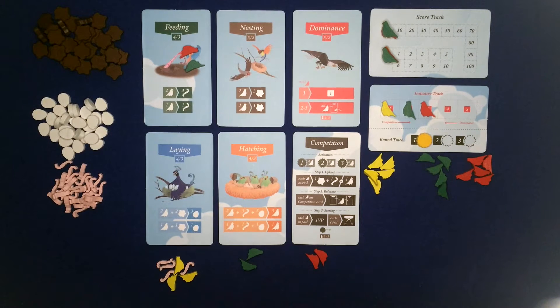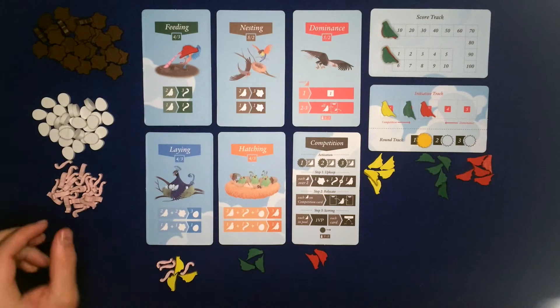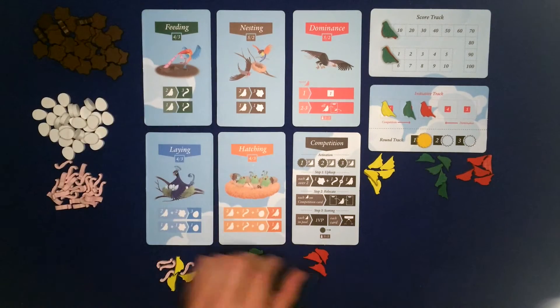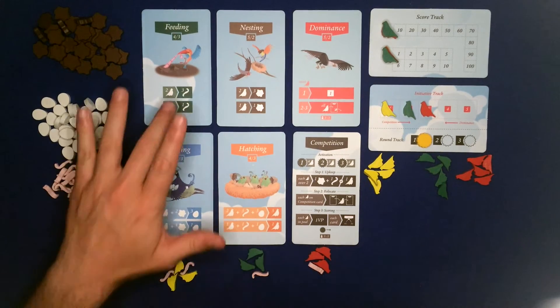Now when a card gets activated, everyone has to take their birds off. It's almost like when you're in the park talking to the pigeons and one flies away - they all fly away. It's just like that. So green has to go now. They don't have to activate the card if they don't want to, but green does because it gets a free worm. Red is going to do the same.